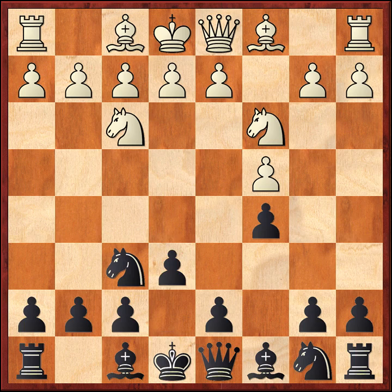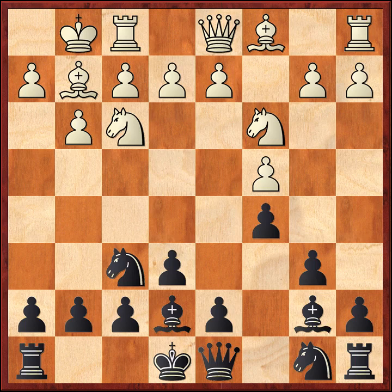White plays Knight C3, Black plays E6. At this point we're just doing simple development. White plays G3, B6, Bishop G2, Bishop B7, Black castles. White now plays D4. This is an important pawn break, and Black of course plays C takes D4. Now the pawn structure is more like a Sicilian type, although White doesn't normally have this fianchettoed King Bishop. Usually his King Bishop's on E2, and that would be a true Maroczy Bind.